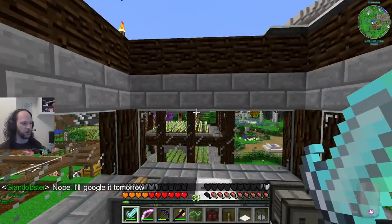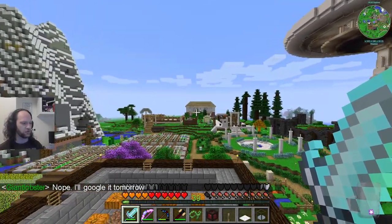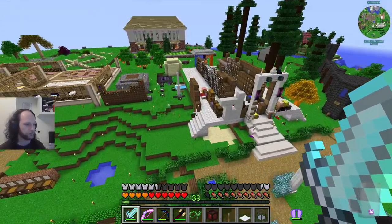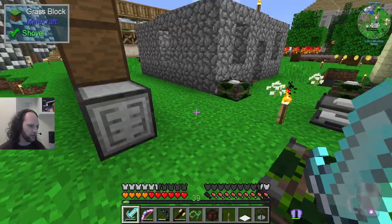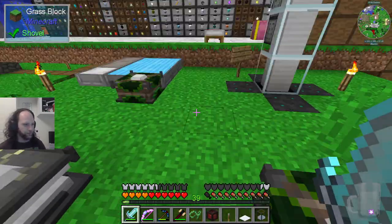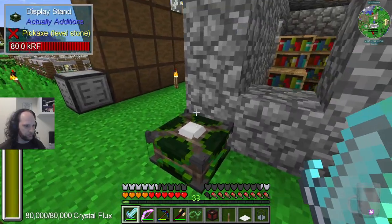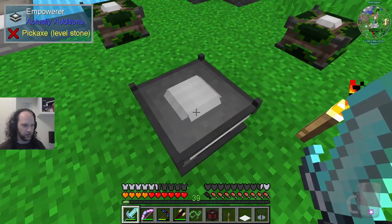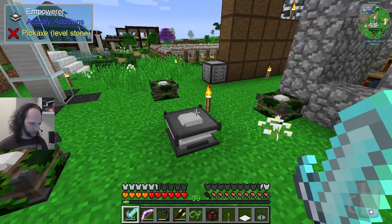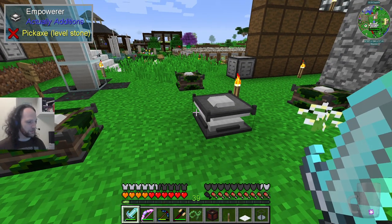Which I believe was this thing over here — we saw this in the stream. This is an empowerer. You bung things on these pedestals, and then you bung a thing on the middle pedestal and push the button, or maybe it just goes on its own. And it empowerises the thing.